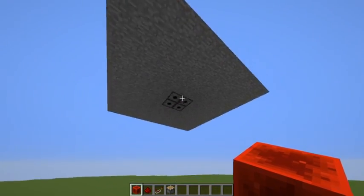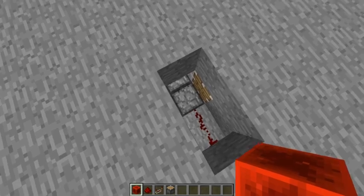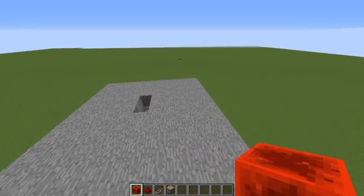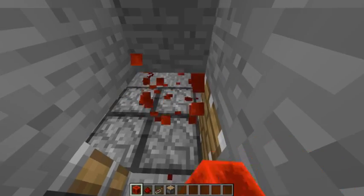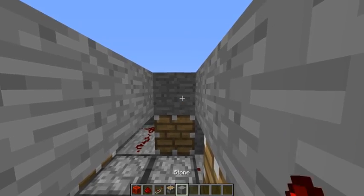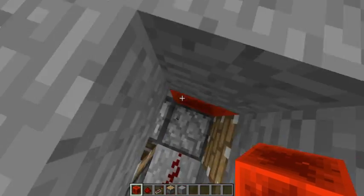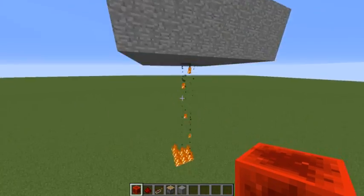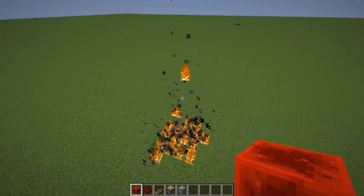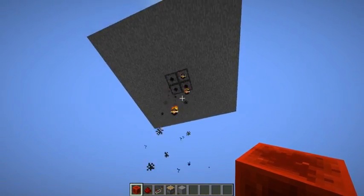Here's the exact same device, just imprisoned within this stone box. Watch what happens when I use it. We can see that there are four dispensers all facing down, and they're shooting out fire charges. When they shoot out the fire charges, it's controlled by the redstone block that's being pushed around, because the redstone block will power redstone on all sides of it.